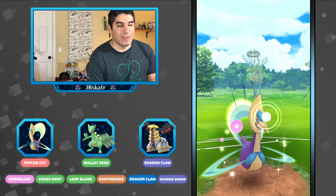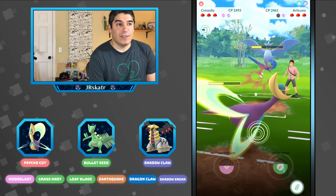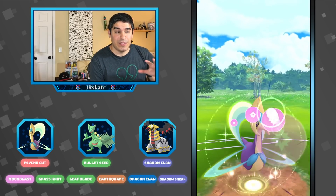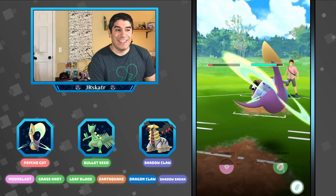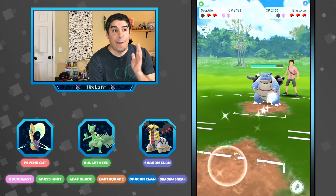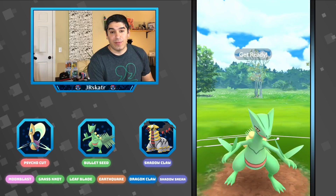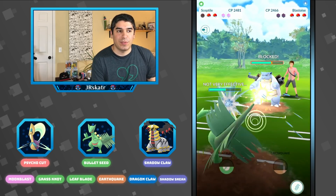We're going to go for it now anyways, and we should still do a nice size chunk for a debuffed Moonblast. We're going to have to take this next move — it's a Hurricane. So that was actually better for us because it's not going to lower our attack. I was really glad they threw the Hurricane there. And then they come back in with Blastoise, which is perfectly fine because I have Sceptile now — this is a much better spot. It takes only three Bullet Seeds to get to that first Leaf Blade, and four for the second one. Bullet Seed charges so fast.